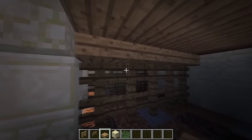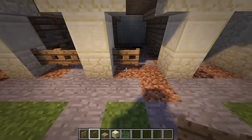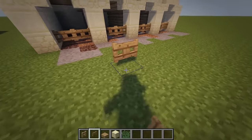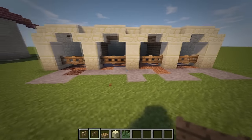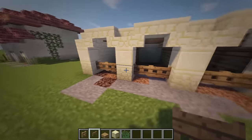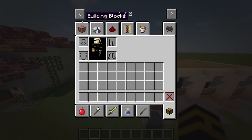These are all our stables and we can just use fence gates going across - just two fence gates per stall. You can use whatever type of fence gate you want; I'll just use the oak ones. You can't hoe the ground which is annoying - I'm sure you used to be able to do that, but it might just be in my head.